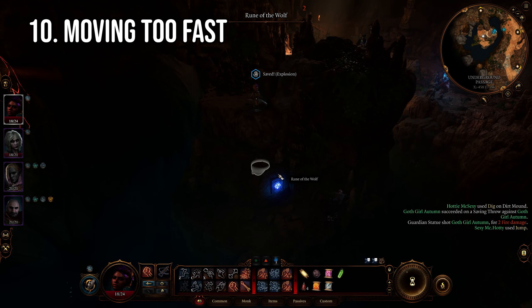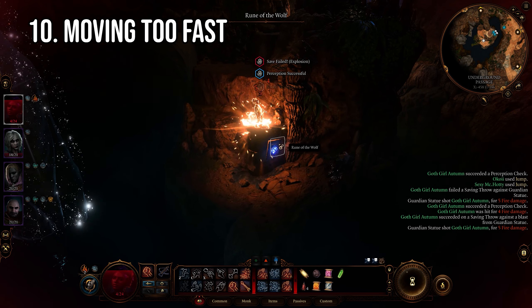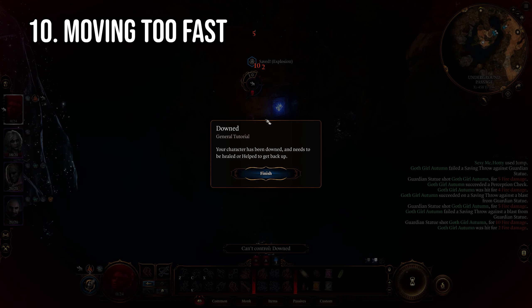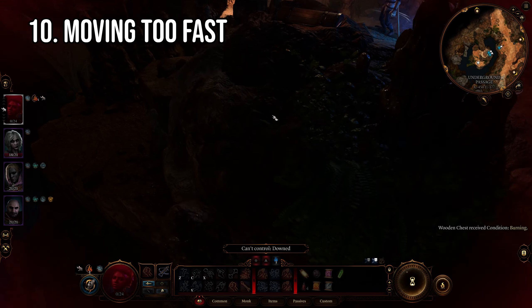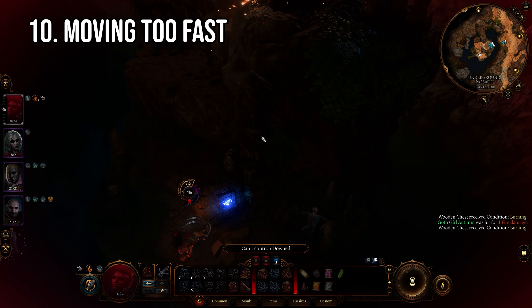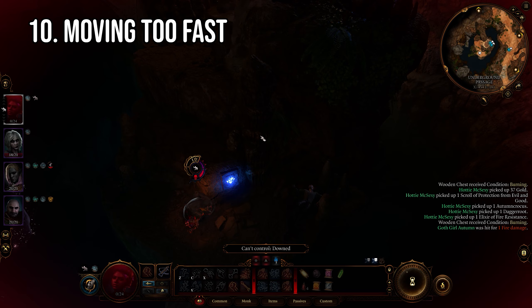Coming in 10th place we have not moving slowly, or more specifically not knowing how to move slowly. Now if you're playing on consoles or the Steam Deck, this is very obvious — you just push the analog stick not as hard as you normally would. But if you're on PC, most of the time you just click around on the screen and your character makes their way over to wherever you clicked at max speed. It can be difficult if you find yourself in a situation where you need to move with a little bit more care.